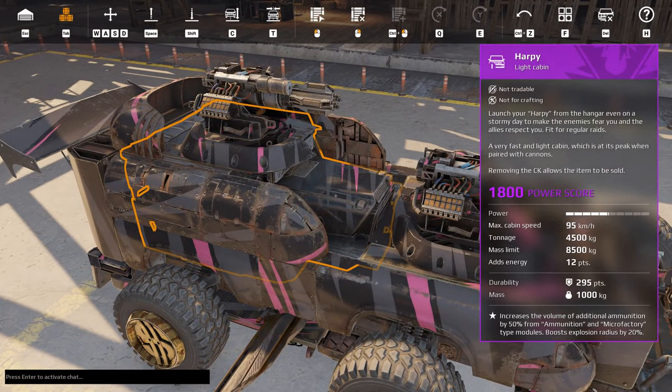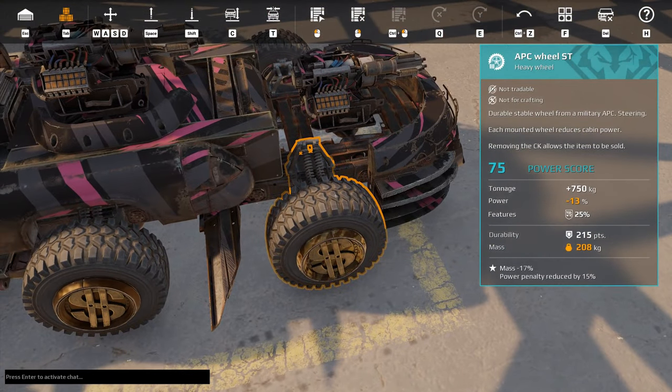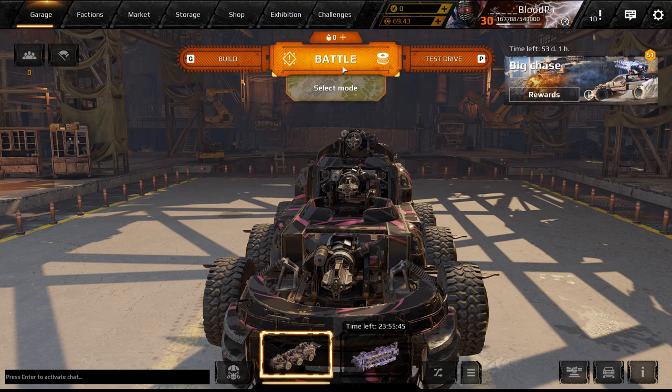The RP cabin is not expensive and the APC wheels are not expensive at all. So we'll check it out here.